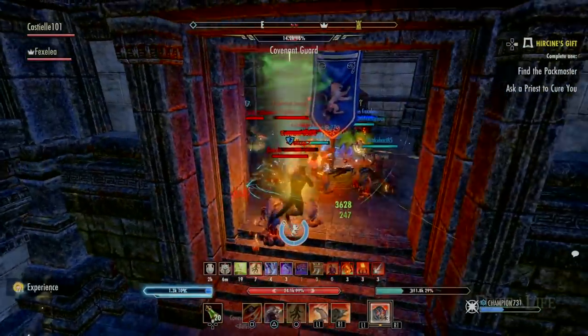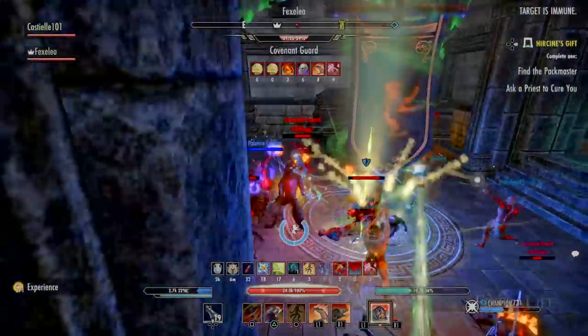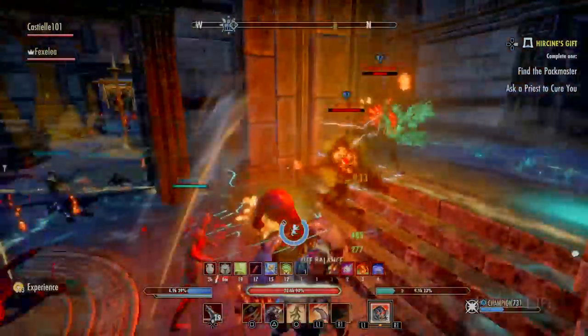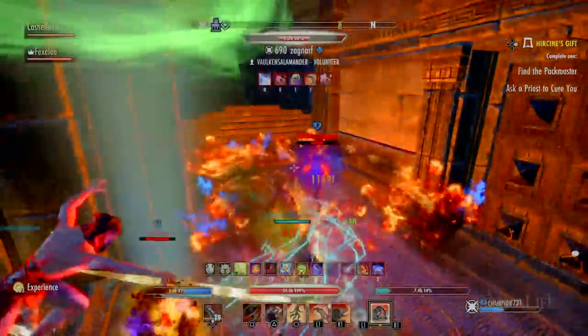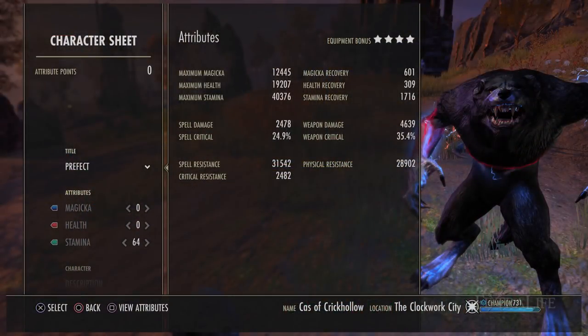This set works amazingly well as a werewolf. Werewolves have huge survivability issues and have almost had to PvP exclusively in heavy armor. However, with this set, they can still get the resistances they need while getting the great passives from medium armor. On my werewolf with this set, fully buffed, I have 32k resistances, 40k stamina, 25k health, and 4,600 weapon damage — some seriously beastly numbers.